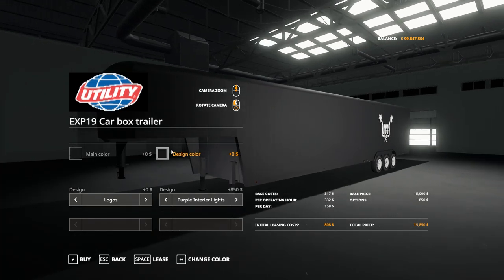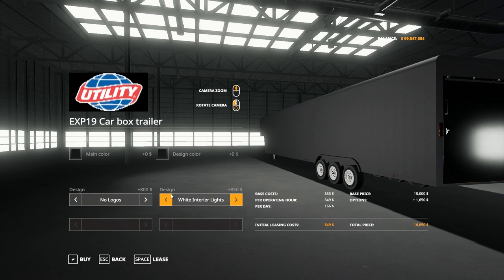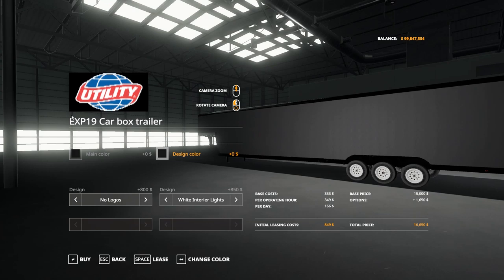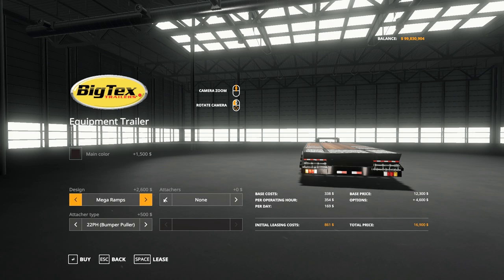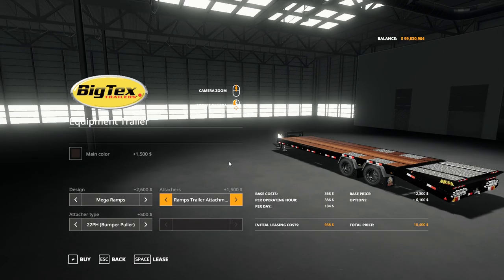That looks pretty good. It does say RCC on there - should we go all black like that? No logo - I kind of like that RCC logo but we'll go no logo. White interior lights, keep it simple. It's got a black top and almost a grayish-black body to it - that looks good. I'm also getting a black flatbed trailer with extended deck, mega ramps. I want a rear attacher so I can put a winch on there - if we need to pull something out with the trailer connected, we don't have to unhook it. Gooseneck, perfect, ready to rock and roll.